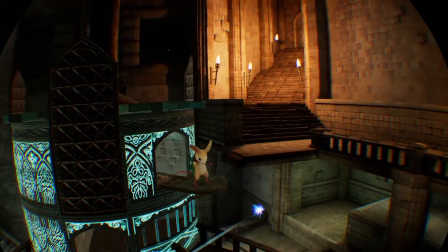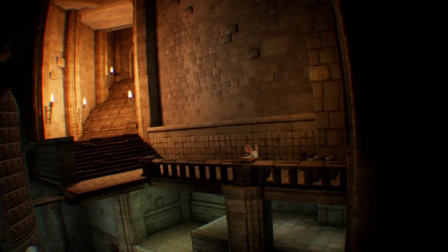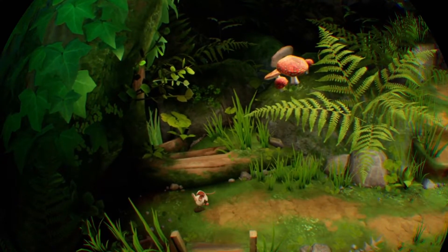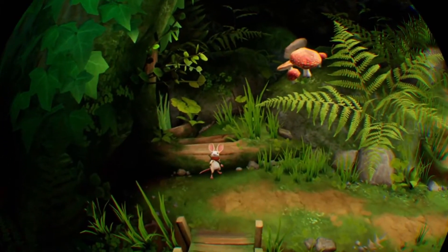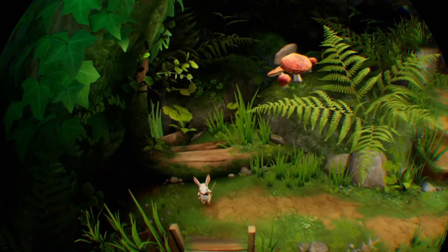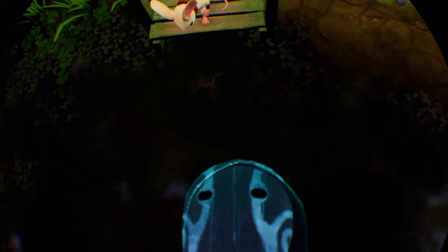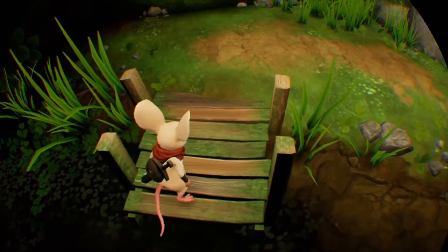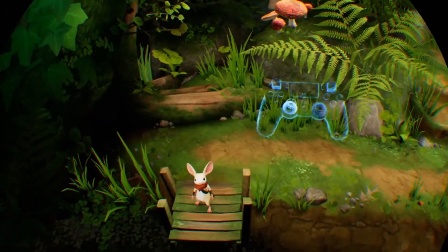Moss is a fantastic game — a real showpiece for the system. If you ever played Robot Rescue as part of the PSVR Playroom that Sony gave away and thought there was something interesting there, this is that times a thousand. You play as a tiny mouse, and you're introduced as what's called the Whisperer. You're in the world, and the mouse interacts and speaks to you both in story and in gameplay. It's really stunning how you sit into the world.